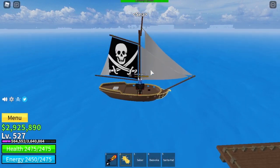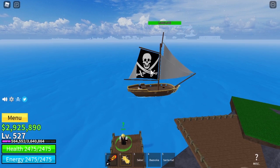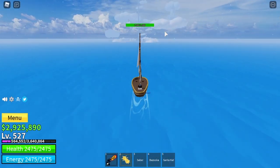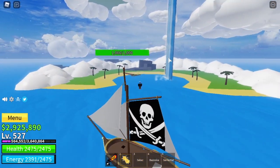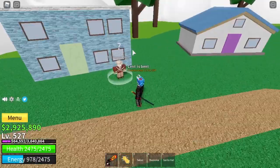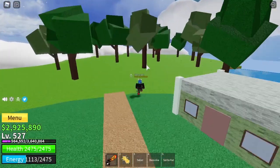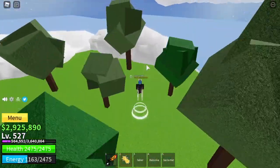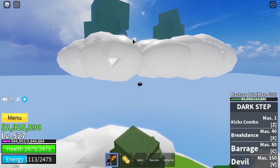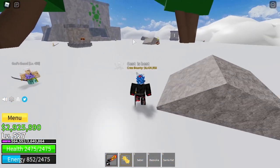Once you are level 458, go to the boat and head back to the Skypean Islands. Come all the way to the top. Before you do the next step, set your spawn point just in case you fall, because the next thing you are going to do is jump over to that island over there. Use your sky jumps and you should make it.